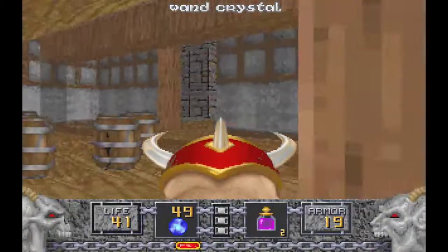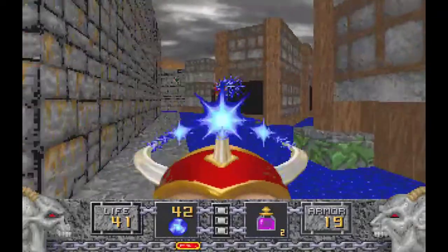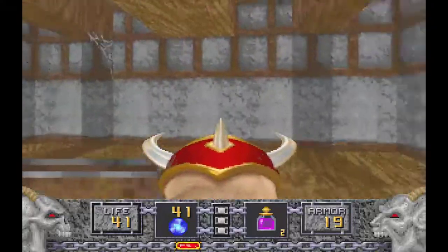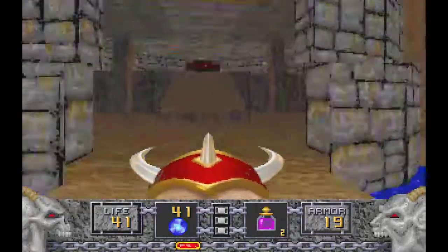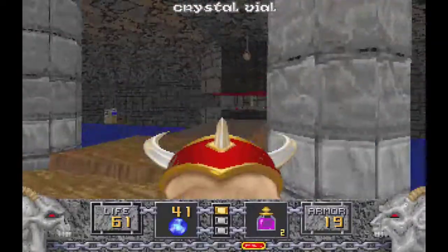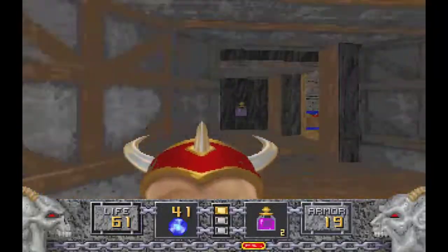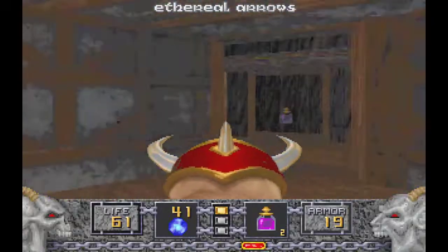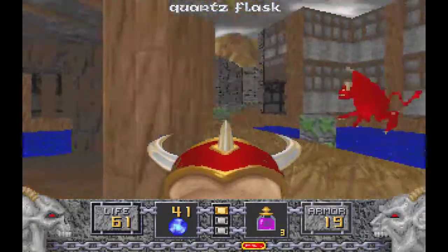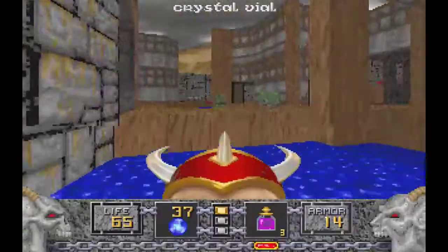Ya hemos cogido el interruptor. Aquí tenemos la puerta amarilla que es la que hay que abrir después con dicha llave. Queda un dragoncito por ahí. Vamos a ver si me desatasco de los barriles, y ahora ya tenemos aquí la rampa. Habéis fijado que he salido corriendo como una exhalación porque, como veis, ahí estaba el techo bajando. Ya tenemos las llaves, ya podemos dirigirnos a donde estaba la puerta, con unos cuantos ítems más que quedaban escondidos y estos dragones que han salido de la nada. Ahora a buscar la puerta de marras.